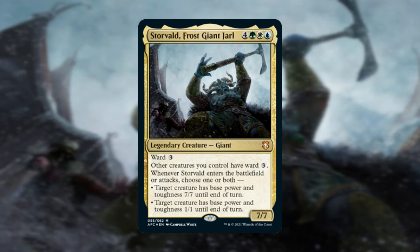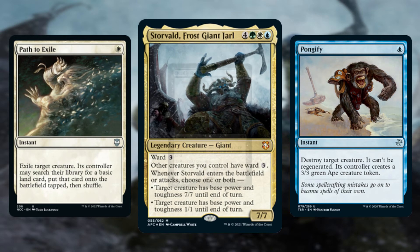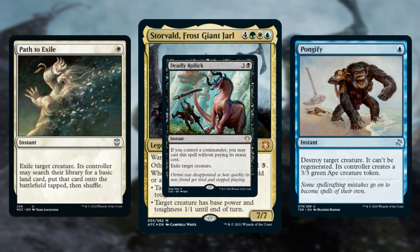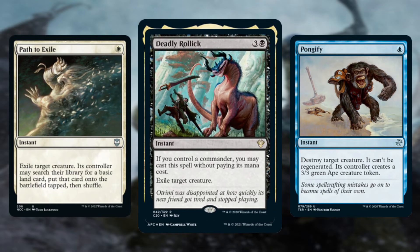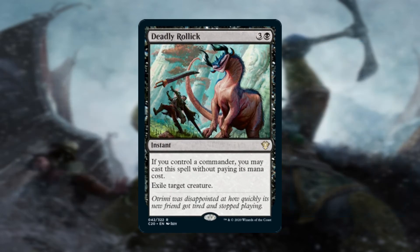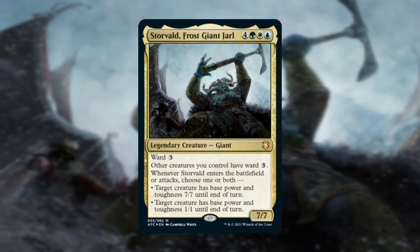Regardless of that discussion, Ward 3 isn't that bad. In Commander, we have things like Path to Exile, Pongify, and even potentially free spells like Deadly Rollick. This just gives them a little bit more to get through, as opposed to not having the option at all, which makes some cards a bit more fair — especially like Deadly Rollick. This Giant of Frost also gives your other creatures the same Ward ability as a static effect, helping protect your entire board creature-wise. It works both with creatures you have out now and creatures you put out later, helping develop your board after a possible wipe, or even when you attack and block.